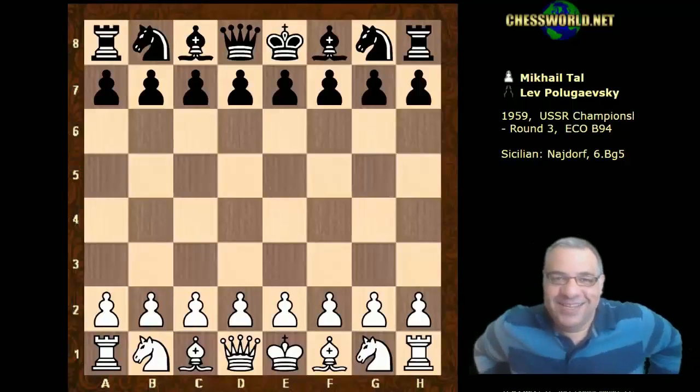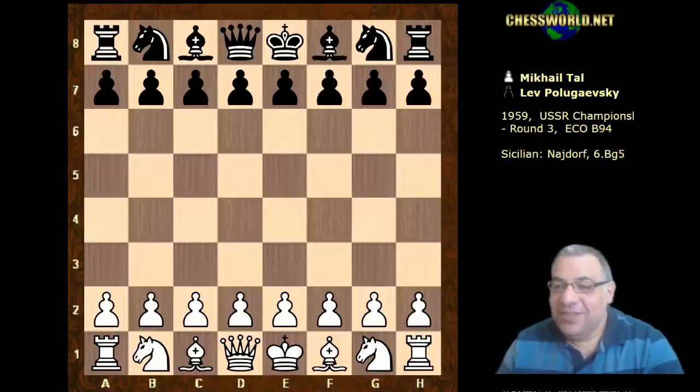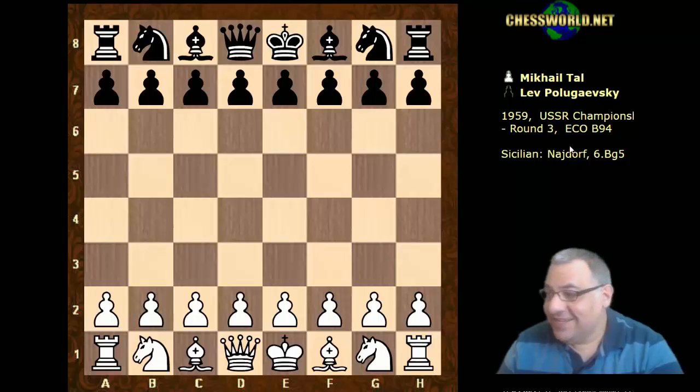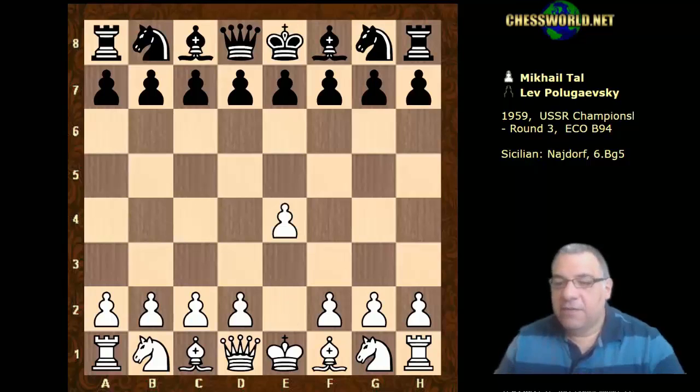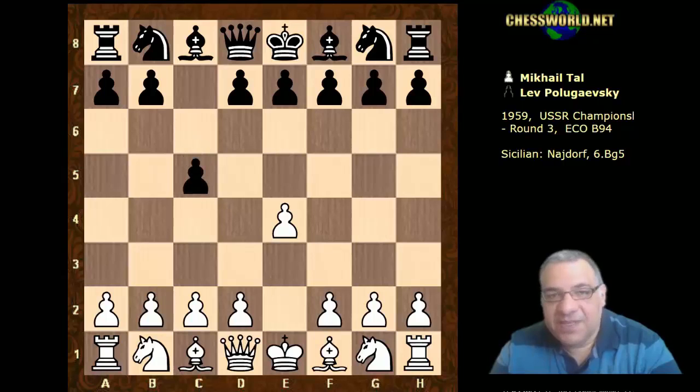Let's go over another very interesting Mikhail Tal game. This was against Lev Polugaevsky in the 1959 USSR Championship, Round 3. e4 from Mikhail Tal, Polugaevsky played the Sicilian Defence, Nf3, we have an open Sicilian.